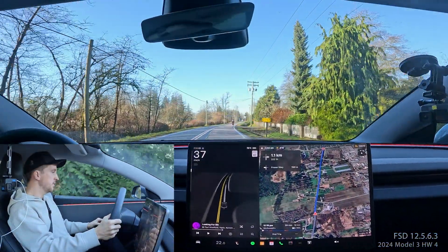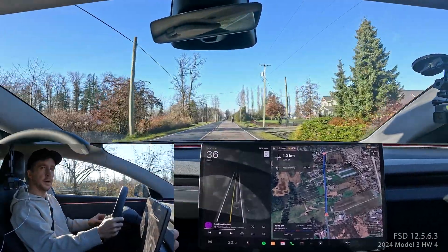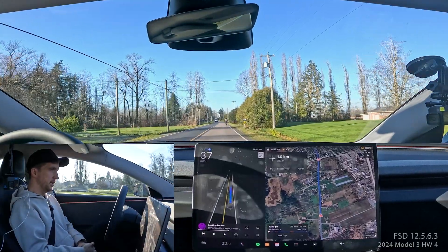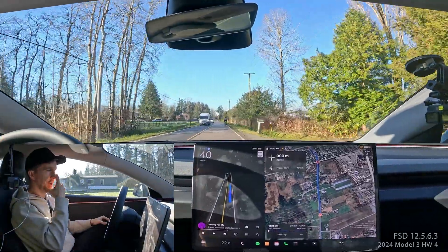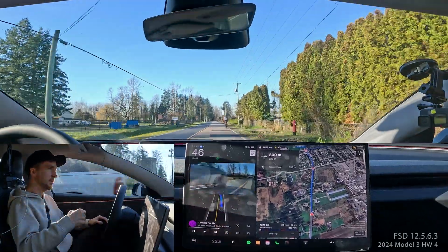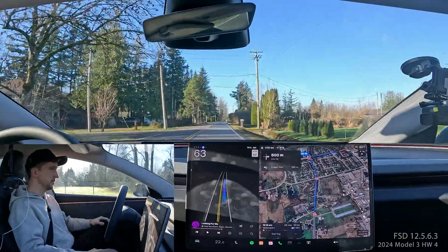This is another FSD 12.5.6.3 video — I'm heading to meet up with somebody and then see a client afterwards. I've got another camera angle, let me know what you think. We have a biker in front of us and some traffic. I wish FSD would give more room around pedestrians and bikers. After we pass this truck — okay, signal — actually really good, great job. We waited, signaled, and moved over perfectly.